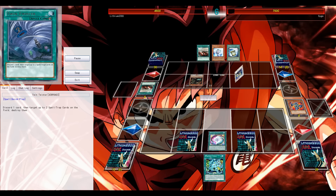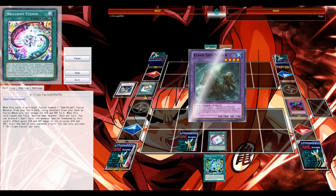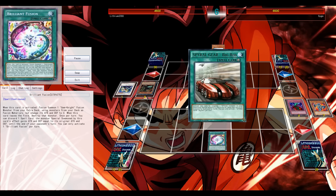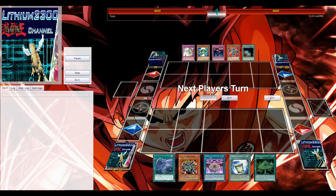He goes for Catastor, which runs into a Bottomless Trap Hole, but an Instant Fusion into Trishula into his Primal Burial is going to seal the deal here. I'll lose this one — excellent draws on his part and very unfortunate on my part that he did have his Strike set earlier.